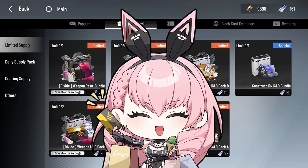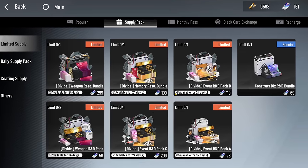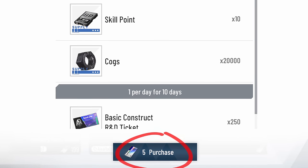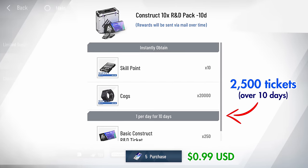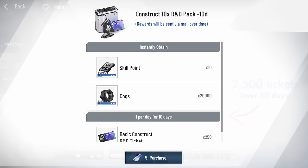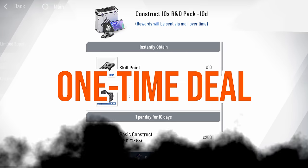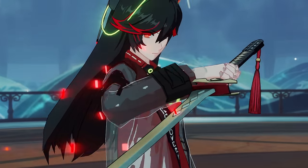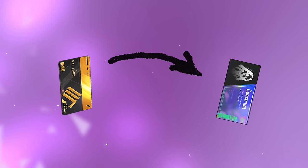If you're a spender, you can purchase a bundle of blue tickets in the top-up shop. The pack costs five rainbow cards, or about 99 cents, and will get you 2,500 blue tickets, or 10 pulls. This is a one-time deal. As a bonus, if this is your first purchase, you'll also get Lotus's rainwalking coating. You can also convert your black cards into blue tickets, but this can be reversed and I really don't recommend it.